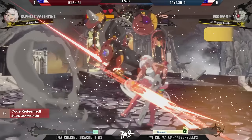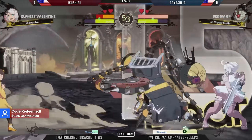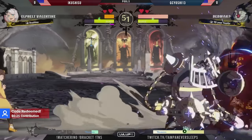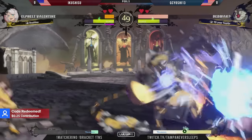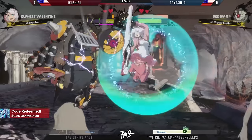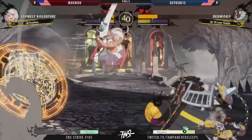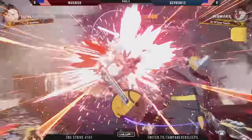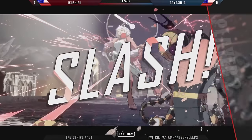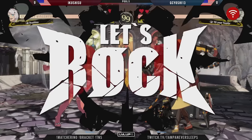You've got to use it right — you don't want to bank on the super, use the invincible reversal with that 50 meter. GC Yoshi keeping the pressure on, another 50 meter in the bank to keep these error follow-up pressures going. Ikushisu hit with that YRC and did remove the error code from Bedman. Nice guard cancel trying to end this round — that's a two-way for GC Yoshi, and Bedman victory.